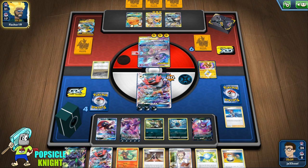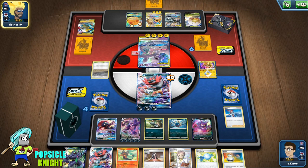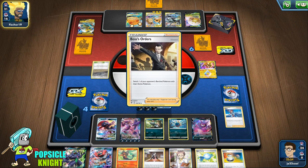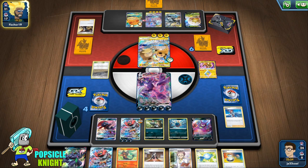They put their Mewtwo and Mew tag team in the active — they're probably going to knock out Incineroar GX. But that's okay, because we can just one-hit KO their tag team with Grimmsnarl VMAX hitting for 270 damage. This build is very powerful — I was pleasantly surprised. The only difference from Eternatus VMAX is that Eternatus requires a lot of Pokémon, while this one requires a lot of energy. But if you have a way to get all that energy, it's just as powerful — and it doesn't have a weakness to Fighting. They're going to Boss's Orders to target our Grimmsnarl VMAX.